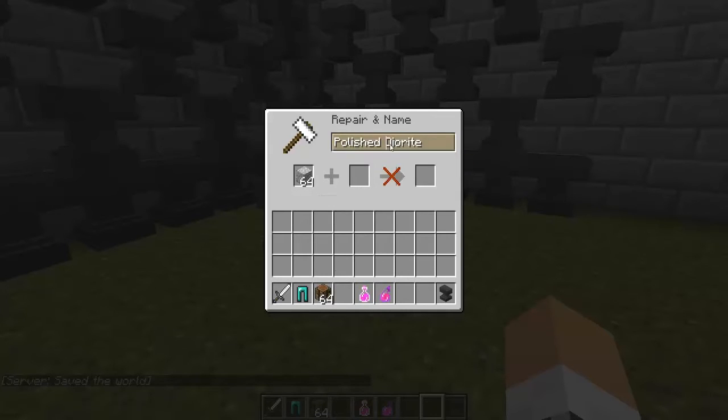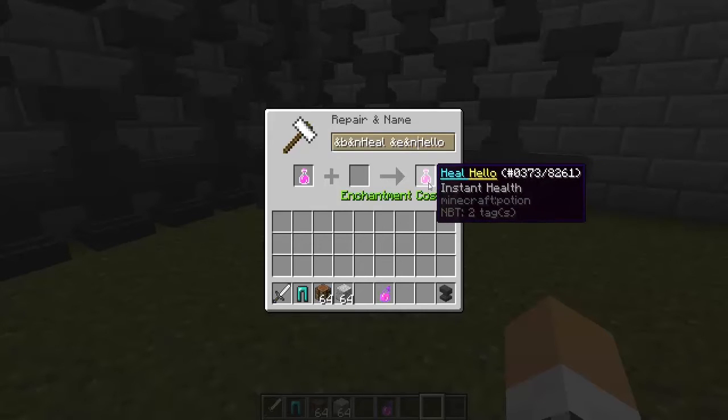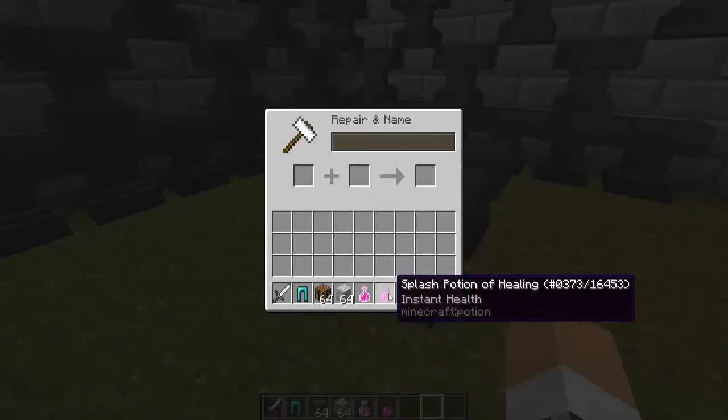You can change it around a bit — we'll do a potion instead, so we'll change it to 'Health'. Once you've done that, we can do ampersand-n to underline, then we'll write 'Hello' and stick a color tag — ampersand-e — and I think that is golden. So it'll say 'Health' underlined in a different color — nice and simple.